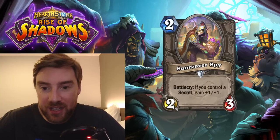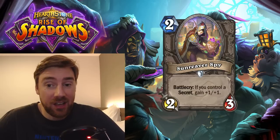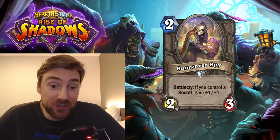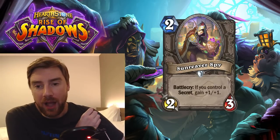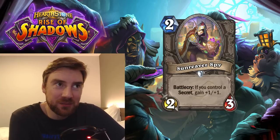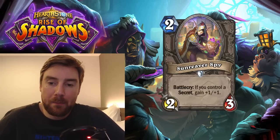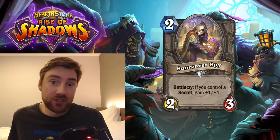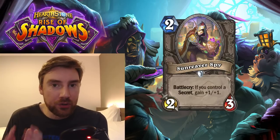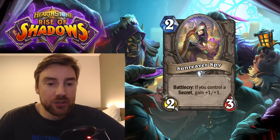Next is Sun Reaver Spy, a 2-mana 2-3 minion. Battlecry: if you control a secret, gain +1/+1 — making it a 3-4. A very good card for Secret Paladin. I think Secret Paladin is getting some great cards. Interestingly, Paladin has got a lot of 1-2 drop options, which can be seen two ways. It can be bad because you're choosing between this or their new weapon on 2, but the more options, the better — you're more likely to get that strong start. The balance is how many of these low-cost minions you put in your deck, because the late game will punish you if you're full of cards like this. But definitely a good card for Secret Paladin.